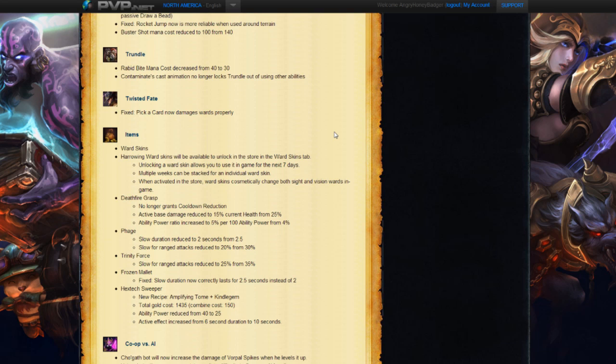Next we take a look at existing items in the game. There are ward skins being added — you can go to LeagueofLegends.com to see what they did for that. There are also some changes to existing items. Deathfire Grasp no longer grants cooldown reduction, the active base damage has been reduced to 15% of current health from 25%, and the ability power ratio has been increased to 5% per 100 ability power from 4%. So nerf, nerf, buff. Deathfire Grasp was becoming a very popular item recently, working really well on assassin-type champions like Evelynn. Hopefully they didn't nerf it so bad that nobody buys it, but with that cooldown reduction gone people will probably avoid it for a little while.